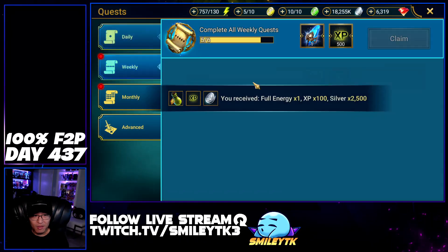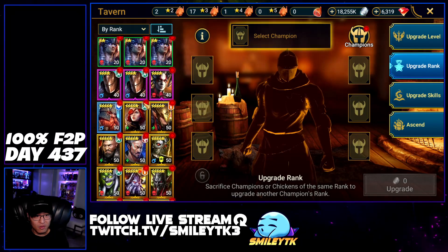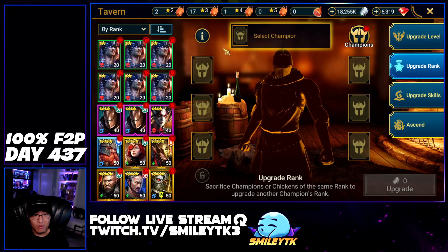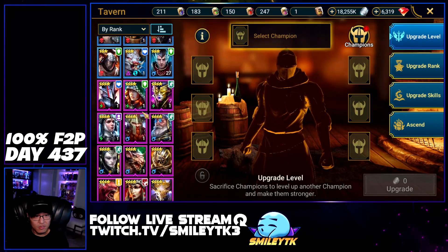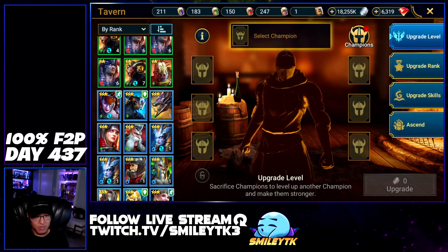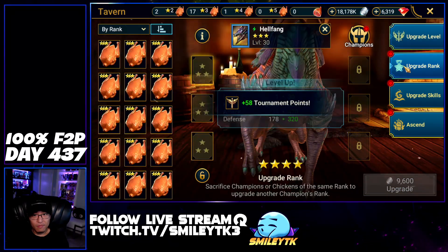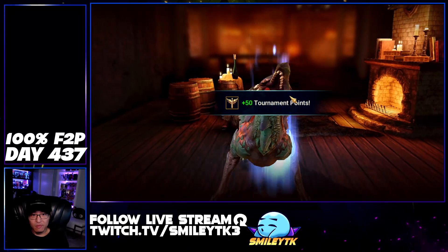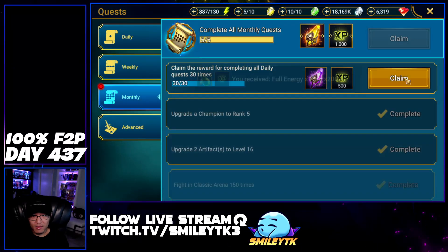Let me show you the pieces — one second. I need to do rank four on a champion, and I'll use the one with the most resources. We'll go with chickens. Okay, that's all out of the way.